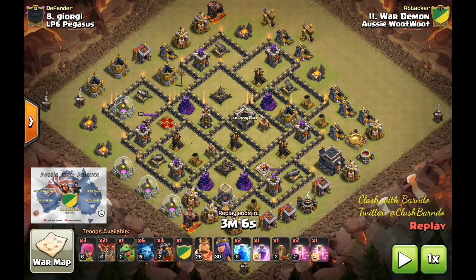Hey guys, welcome back to Clash with Bando. Tonight I'm going to be doing a bit of an analysis of a fresh hit and then a re-hit on a base in the latest episode of MLCW. It was from War Demon in Aussie Woot Woot fighting off LP6 Pegasus. I'll go through some of the pre-planning, what we talked about, how we discussed the plan. We did this on Discord. Unfortunately it didn't come through with the plan to start off with.